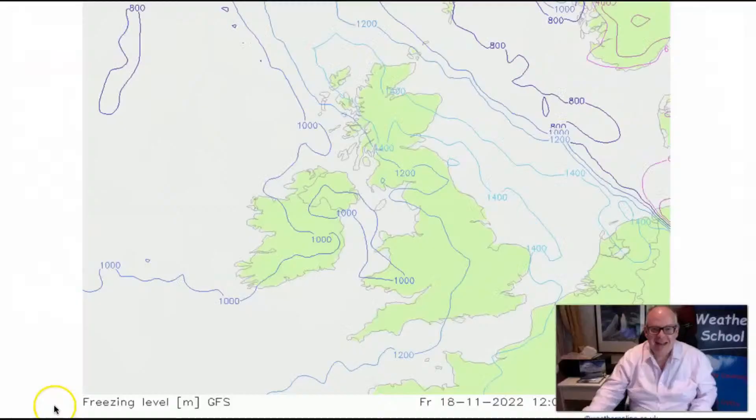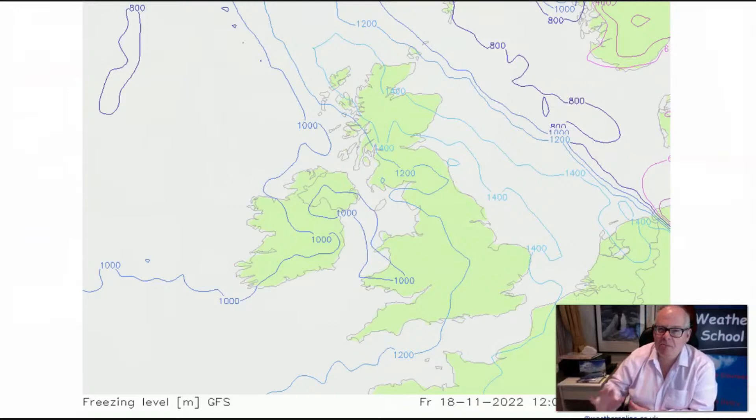Moving on — young Simon with his colourful shirts is not with us today, but here's this weekend's weather from Simon. It looks like we're going to get some decent flying weather going into the weekend, but just be aware of lower freezing levels than we've been used to. This is the forecast freezing level for Friday — typical values of around 1,200 to 1,000 metres, so roughly 3,000 to 3,800 feet.